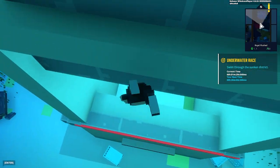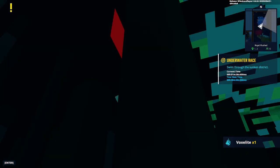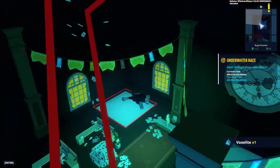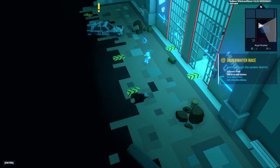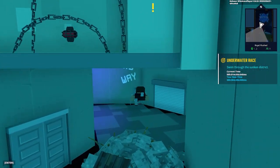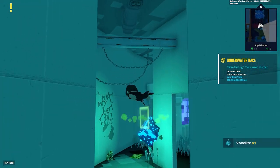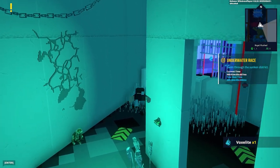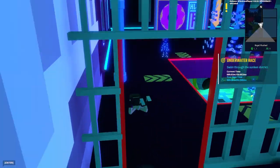This is the underwater race. We gotta go down here — open up door, there we go. We got more Vox Elites as well, that's pretty cool. This is one crazy obstacle course — it literally looks like an underwater museum or something, and there's a bunch of jellyfish. This feels more like a maze than a race, honestly. I don't even know if I'm going the right way. They literally made this a maze — I have no idea where to go.